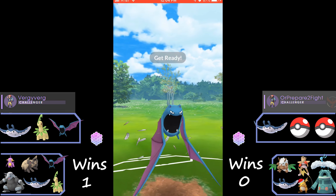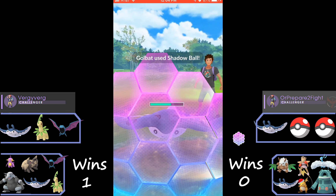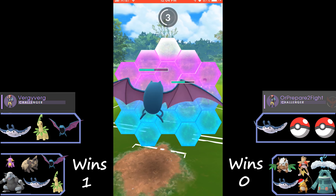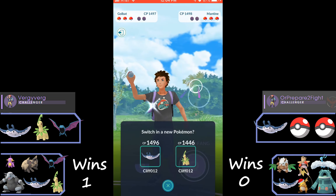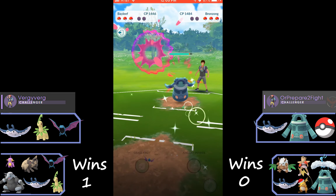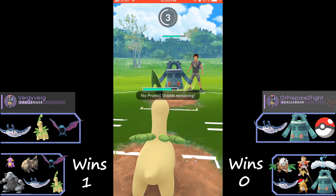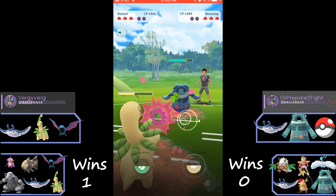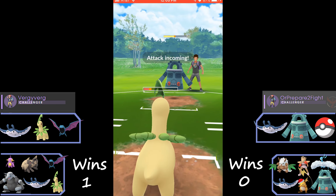Starting in this next matchup we have Golbat versus Mantine — pretty even matchup. Their Mantine is the Wing Attack fast move version, which is going to do neutral damage against Golbat. He does switch out into Bronzong. I think about switching, but we actually could have thrown off a Shadow Ball there — Shadow Ball would have been super effective because Bronzong is also Psychic type along with being Steel.